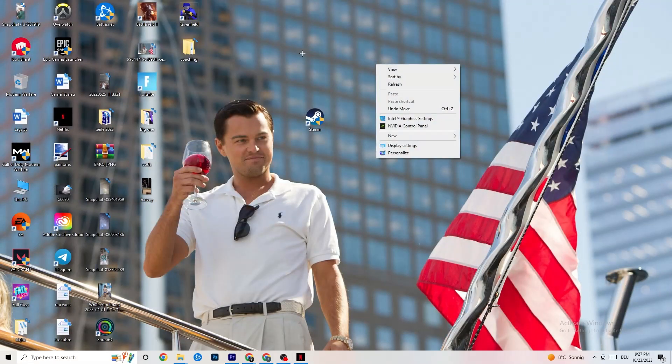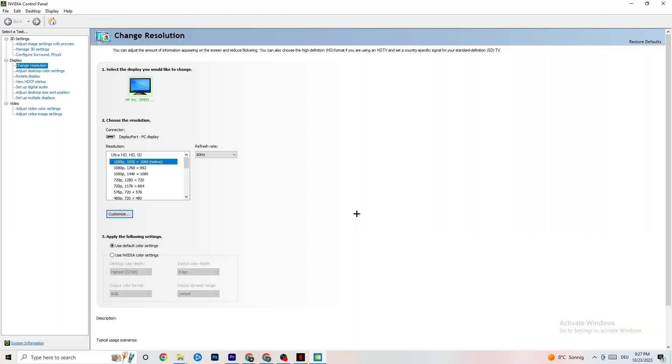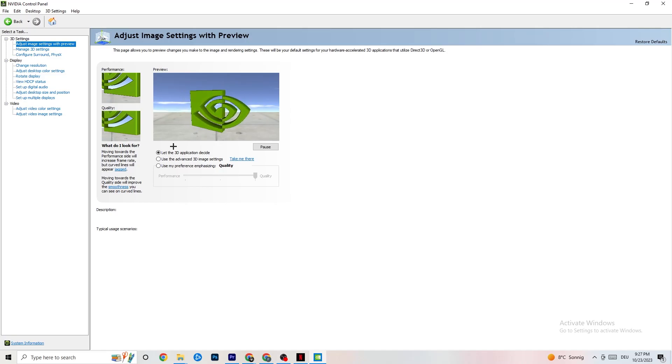Once finished, close Task Manager. Right-click your desktop and open the NVIDIA Control Panel. Go to the top left and click Adjust Image Settings with Preview. Enable 'Use my preference emphasizing' and you'll see a slider. I have it set to Quality because my PC can handle it, but if yours can't, pull the slider towards Performance. This will prioritize performance without impacting quality as badly as you might think, and it will help a lot.